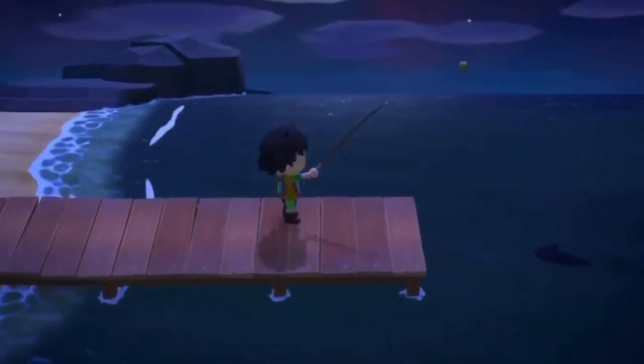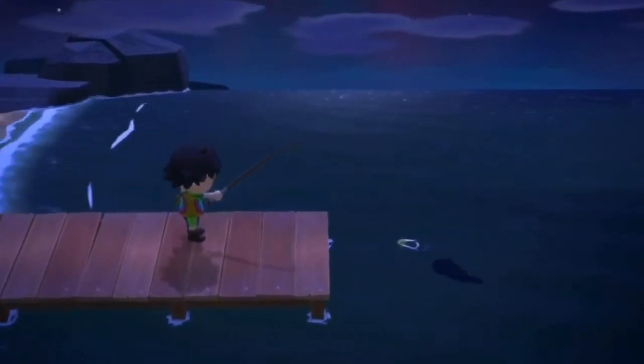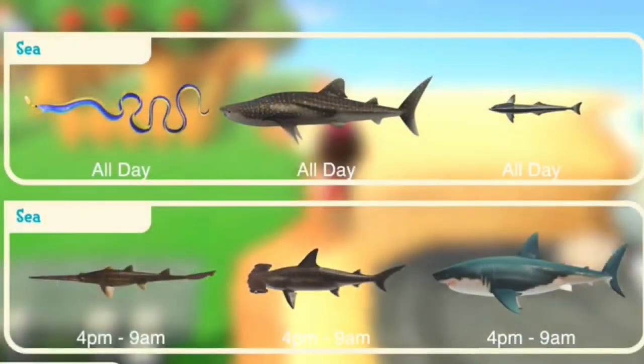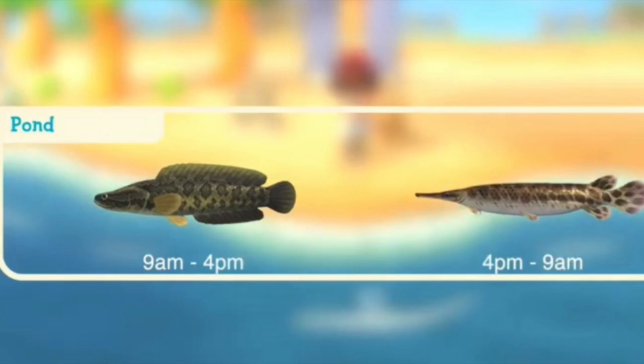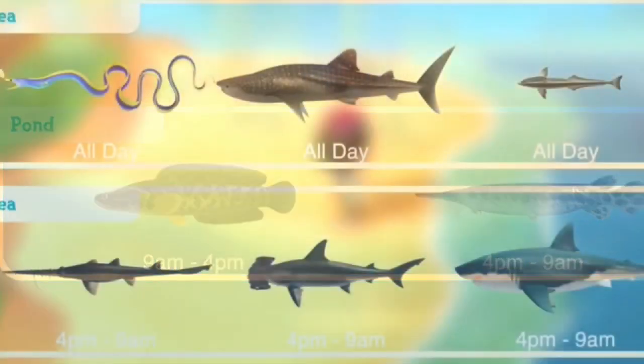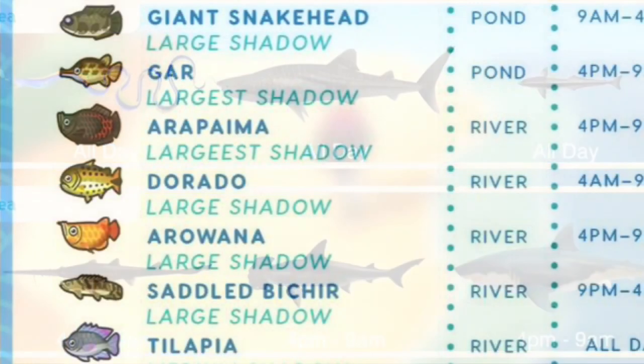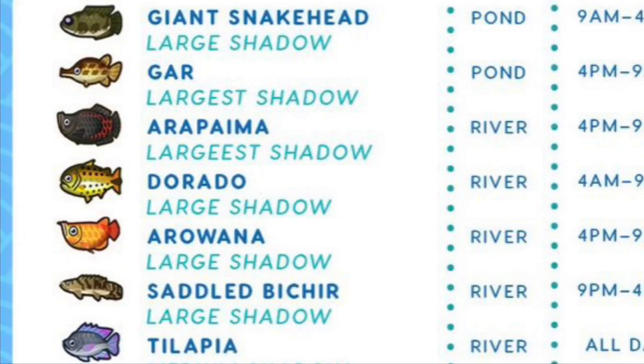The mosquito is also available from June to September. The emperor beetle can be found from 5 PM to 8 AM, the firefly from 7 PM to 4 AM, the drone beetle all day, the goliath beetle from 5 PM to 8 AM, the rainbow stag from 7 PM to 8 AM, and the mosquito from 5 PM to 4 AM. The emperor butterfly, rainbow stag, and mosquito are all flying around, while the beetles are usually on the trees.